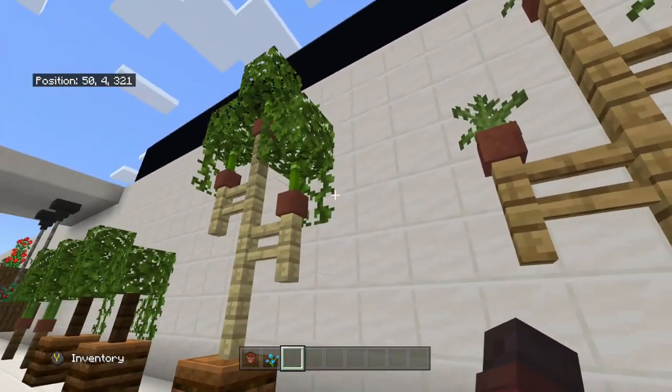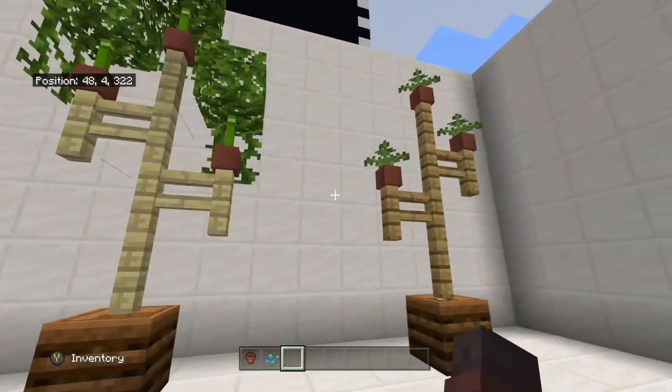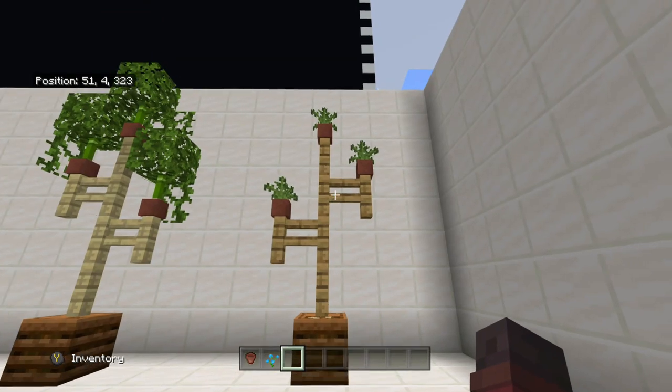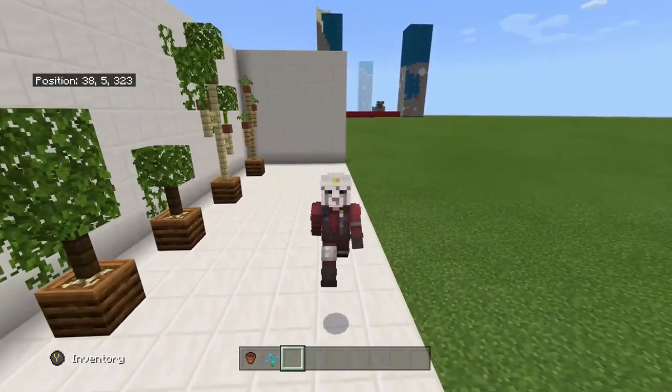So we got a weird little custom tree here, some bushes and all that. These are just kind of makeshift ideas to get your creative juices flowing and help you out with some ideas. This last one, I feel like with it being potted plants, it would look good on a staircase or something, where you're going up with it.